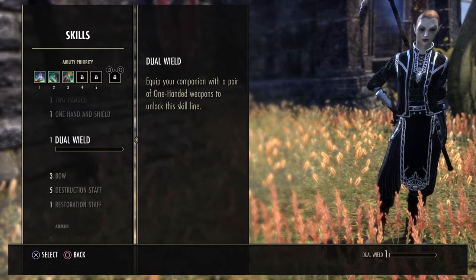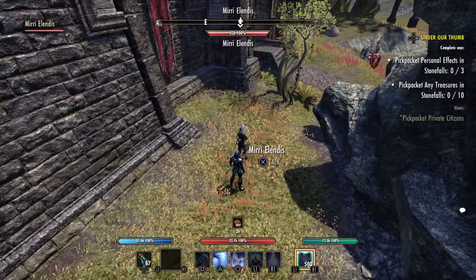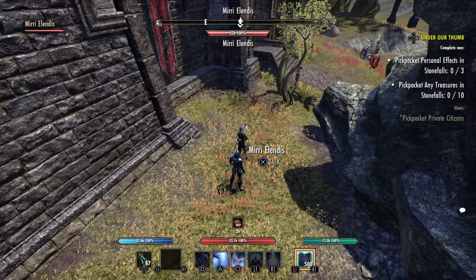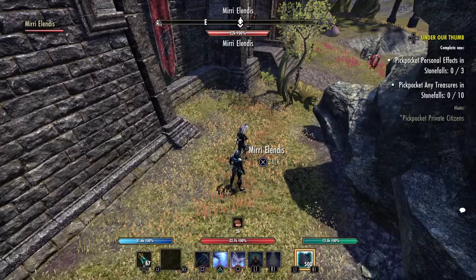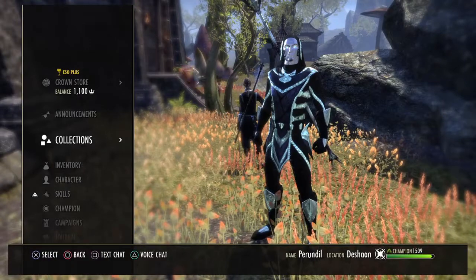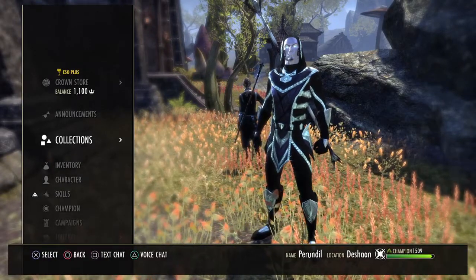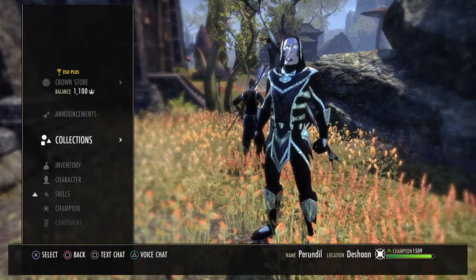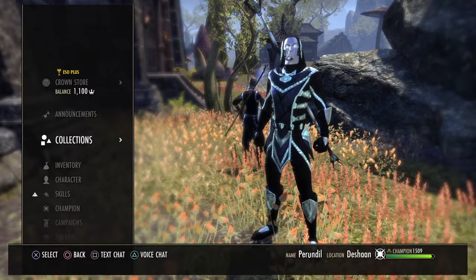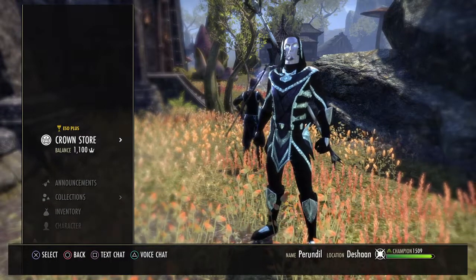Let me know in the comments what you think of the companion system — if you like it, if you think it's unnecessary, if you enjoy it, and what you're going to set your companions up as. Welcome back to the Blackwood DLC, it's a really nice DLC. The next build video will be for the Magicka Sorcerer for Blackwood and that should be up probably tonight. See you next time, have a good one.